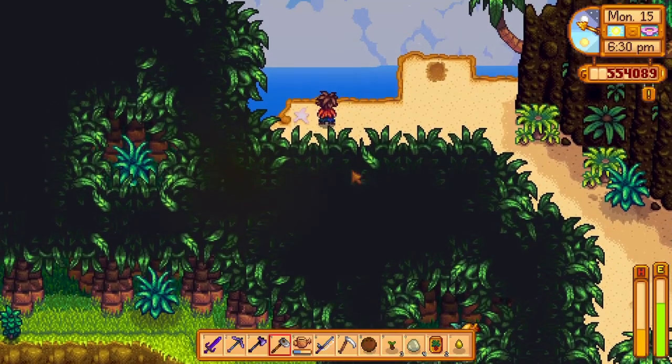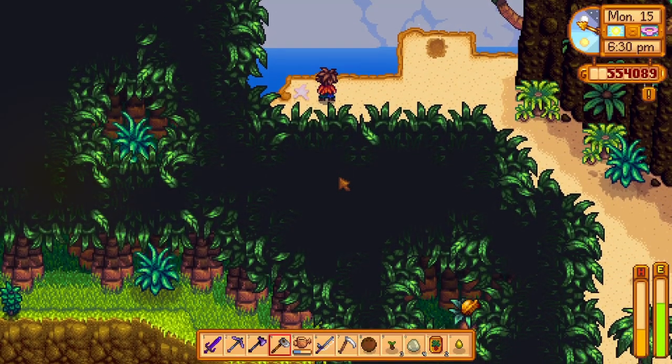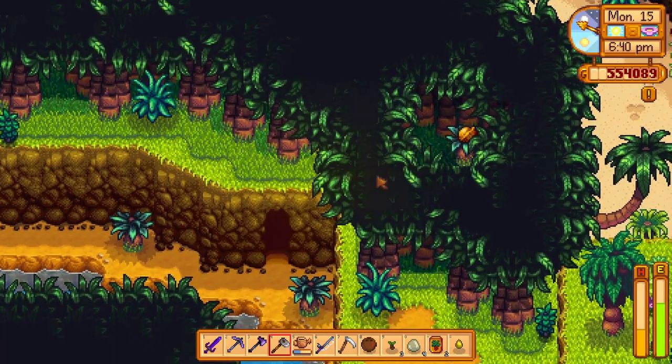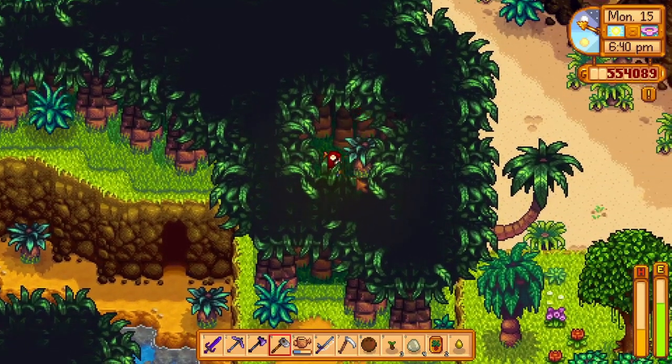To the left of the volcano entrance, there is a hidden path that will eventually lead you to a golden walnut just sitting there on a bush. Another easy one to get that is very well hidden.